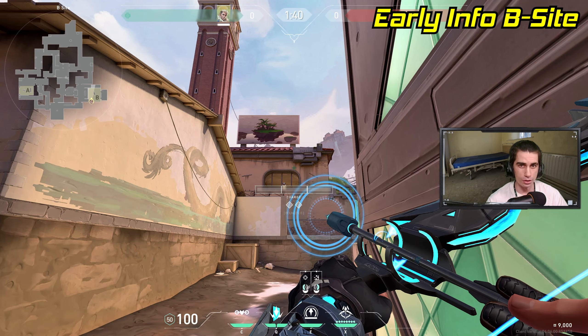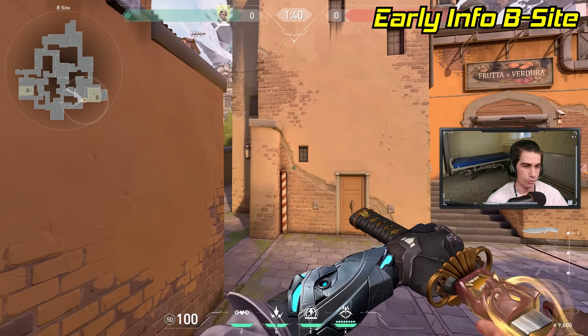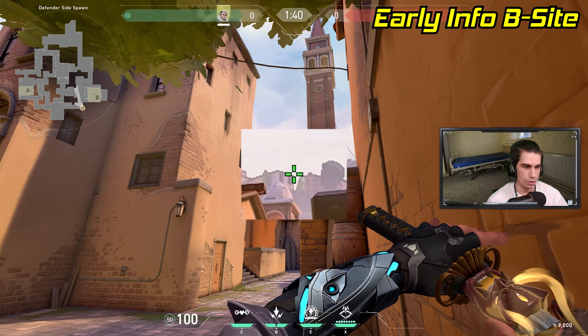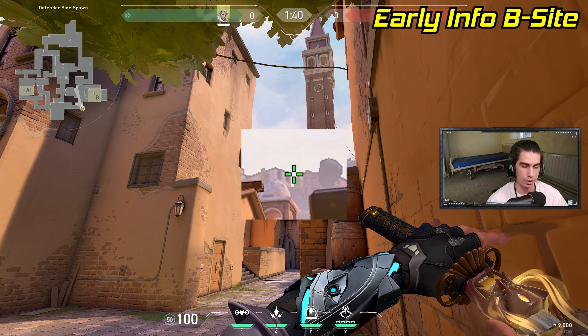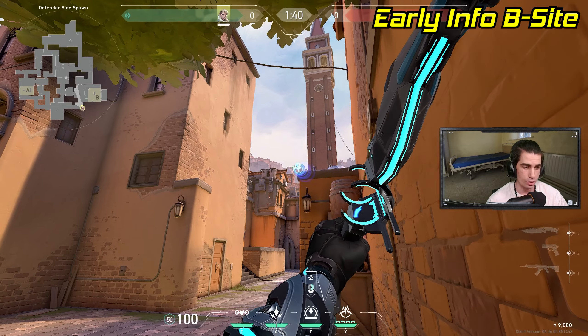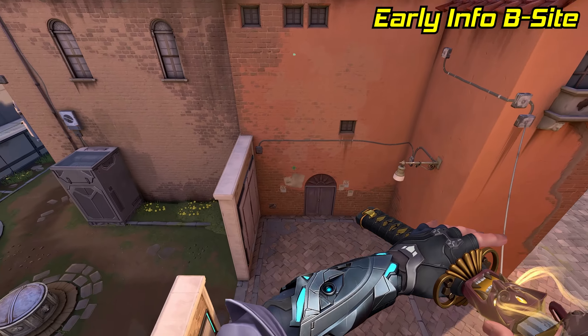And speaking of tiles, let's give you an early info dart for that. Come over to spawn and stand right in this corner. Turn around and put your crosshair anywhere in the middle of these two buildings in the distance. Now just pull out your recon, do a one bounce, two charge lineup and the arrow will land right above tiles, revealing it.